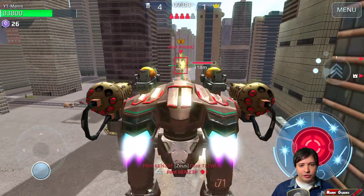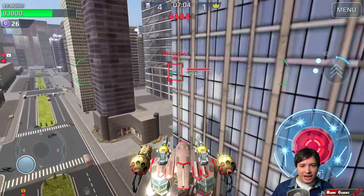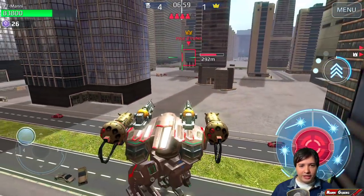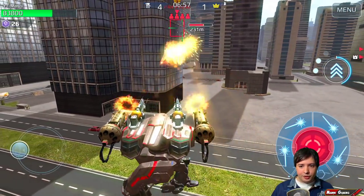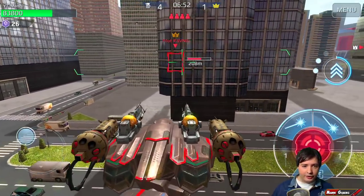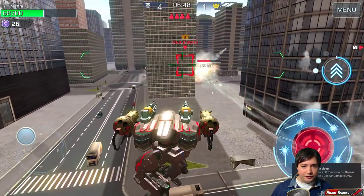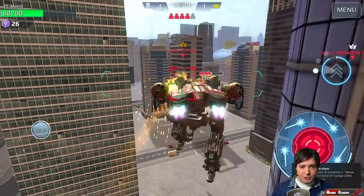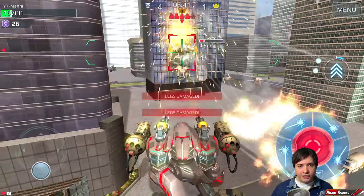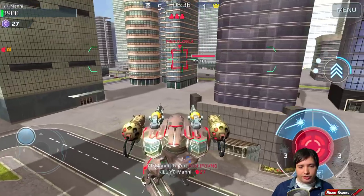He's got 300 meters range, so I'm trying to stay out of his 300 meters range and deal some damage. But the problem is I have to be aware of somebody else coming in from a dead angle. I'm trying to stay in cover the whole time but he's coming for me. All I can try to do is survive and hopefully get this guy killed before the other guy comes in. We got him, but we're also pretty much dead ourselves.